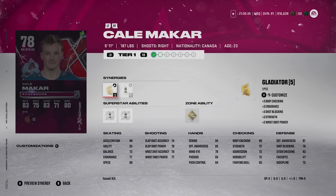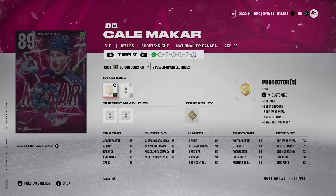Before I even look at his actual card, we already know how good he is. He's getting a team of the year card — there's no question. He won everything last year: the Cup, the Conn Smythe, the Norris. Makar is very deserving of being one of the best cards in the game. He's 89 overall and will probably be at least 91 when team of the year comes out. He's 5'11, 187 pounds — yes, a little small, but it doesn't really matter.